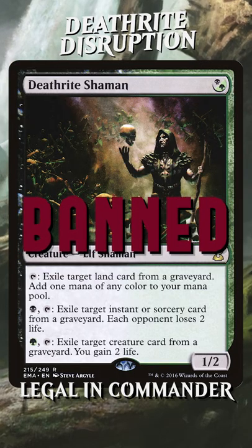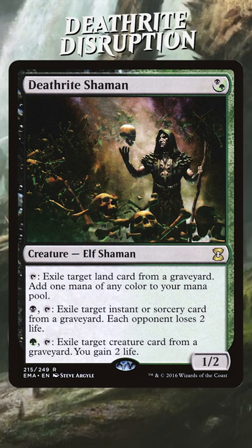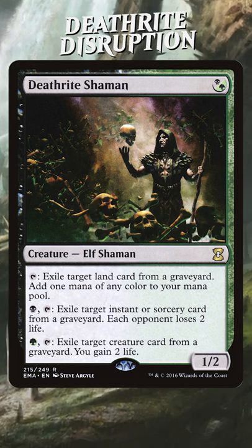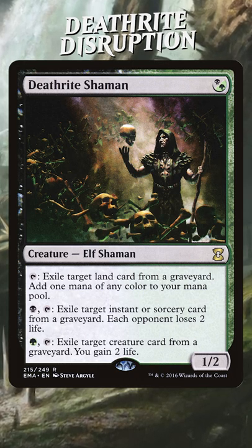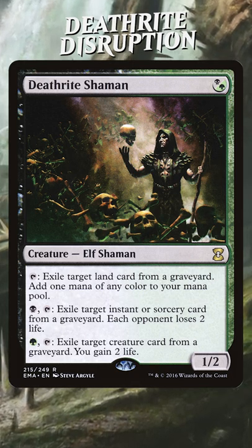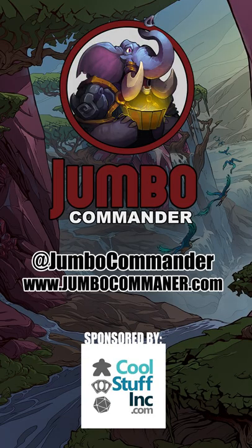It's no doubt that Deathrite Shaman is powerful — it's banned in Modern and Legacy. But in Commander it's even better, because not only is it that graveyard disruption that we all want to pack in our Commander decks, but also just a single black to do six damage, like two to each opponent. I love when my mana dork comes with disruption and late game burn. That's insane.